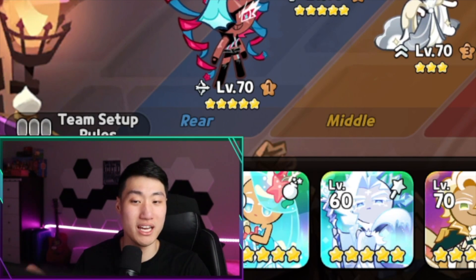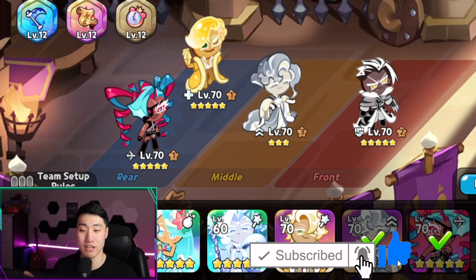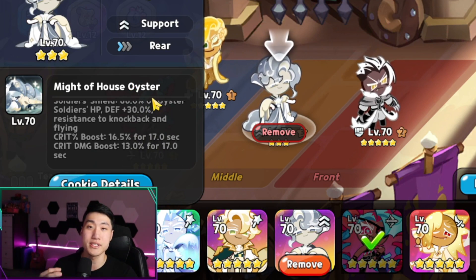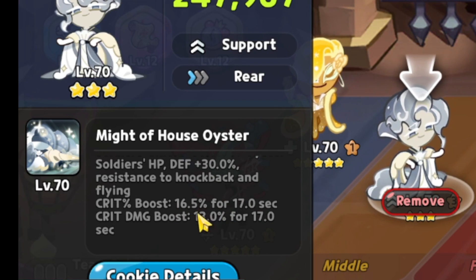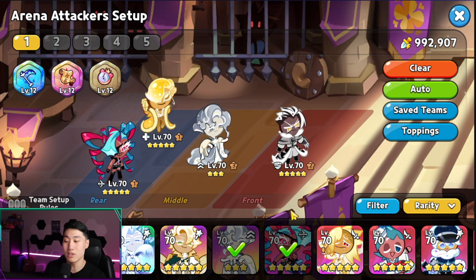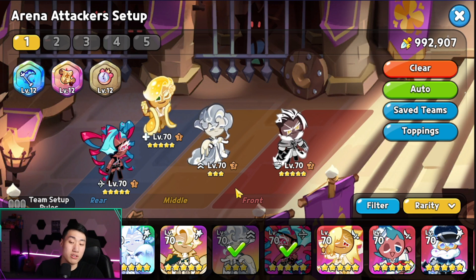So I know a lot of people have been asking about a crit team review. That is going to be because Oyster Cookie is going to be increasing all of your cookies' crit percentage by 16.5% as well as increasing the crit damage by 13%. And because we have Twizzly as well as Crunchy Chip utilizing skills based on crit percentage, I felt like using Sparkling to increase the crit percentage for everyone along with Oyster Cookie is going to be awesome.